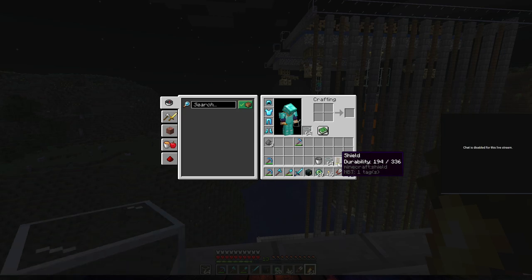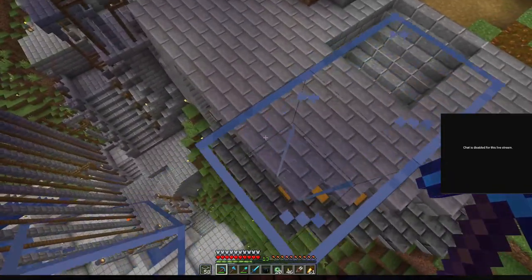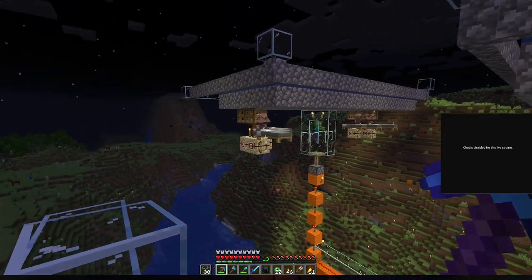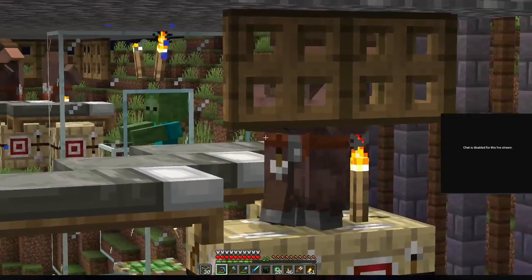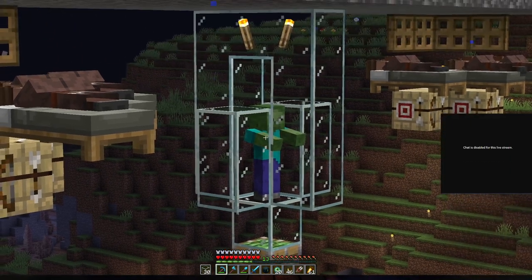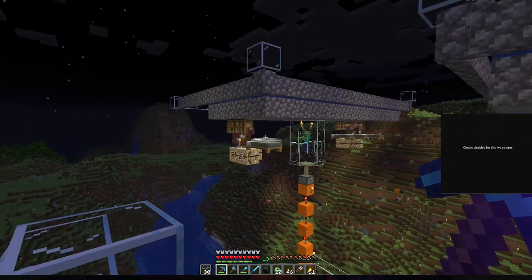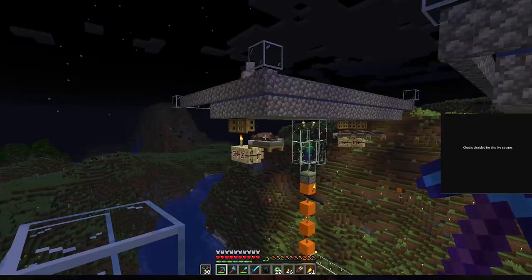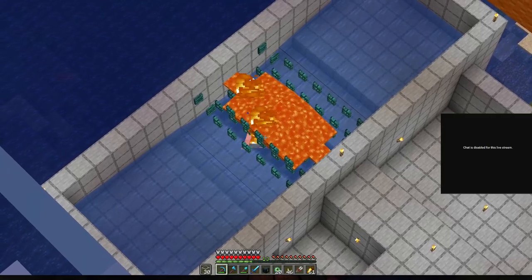I'm taking glass because it's safe to build around the farm — I won't risk anything happening. The way this works: in every corner here there are groups of three villagers. Every now and then those zombies are getting pushed up through that hole over there. They can see the villagers and the villagers can see them. When a group of three or more villagers are scared by a hostile monster, they will spawn a golem in the vicinity to protect them.